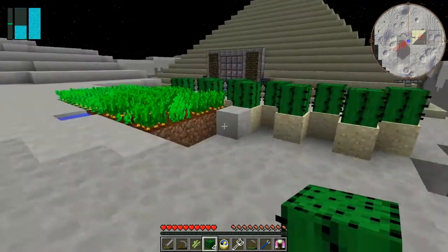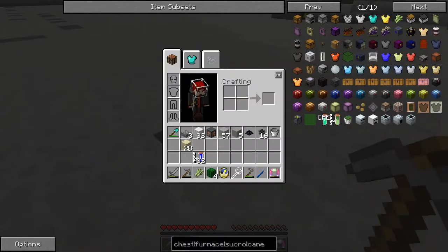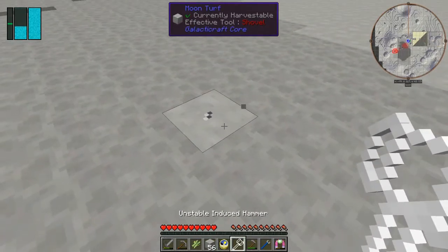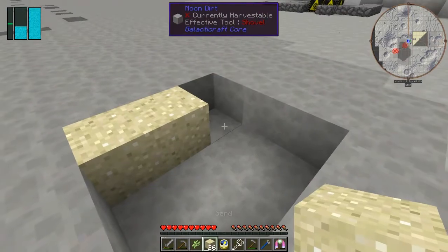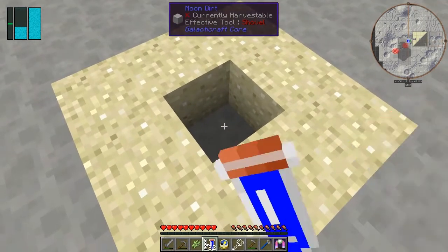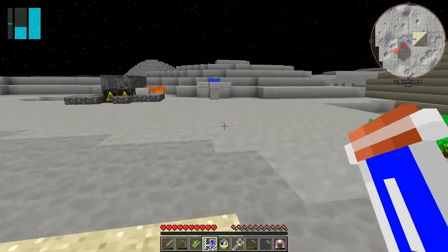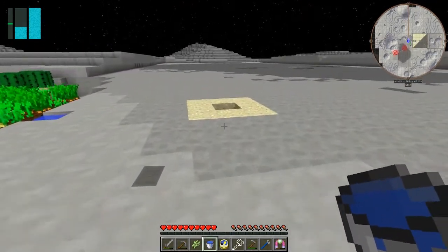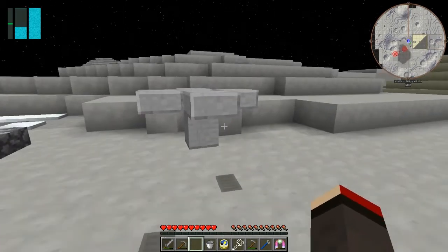For sugarcane, I'm going to drill a hole in the ground, put some water in it, and then put some cactus around it. But of course I need more than one hole. We'll make a bigger hole and put sand all around it — it's not the most efficient way but as a starter it's not too bad. We'll get a bucket of water and then put the sugarcane on it and let it grow.